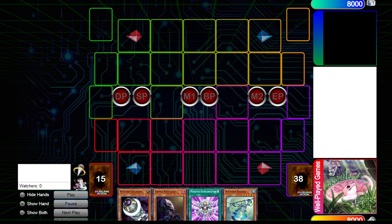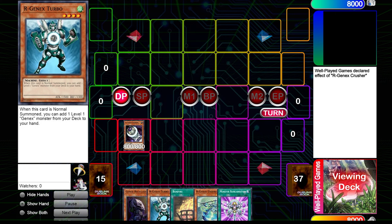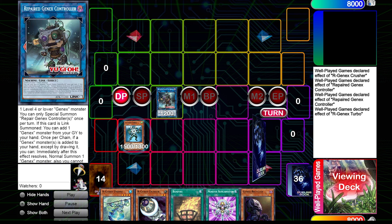Let's look at a few test hands. We're starting with Argenic Crusher here. Crusher is okay to start with, but in reality you want to start with either Turbo or Power Planner — those are the two best ones to start with because they almost guarantee you make a Herald of Arc Light before summon number five. Crusher and Magma can't get you a negate before summon five unless you draw a Super Heavy engine, so you're really vulnerable to Nibiru and other hand traps.